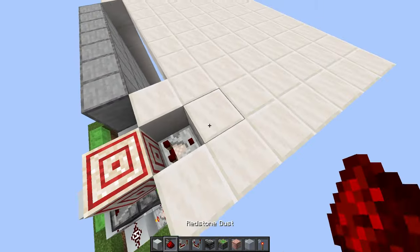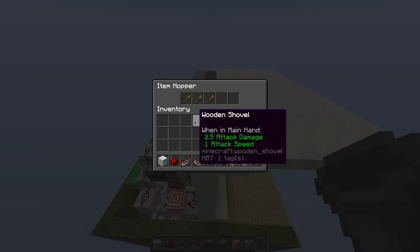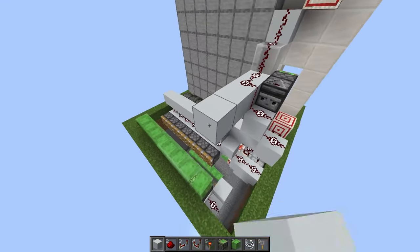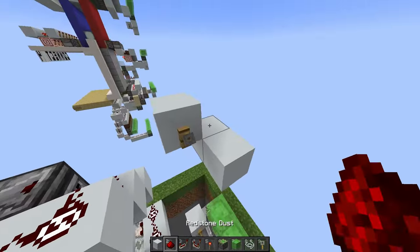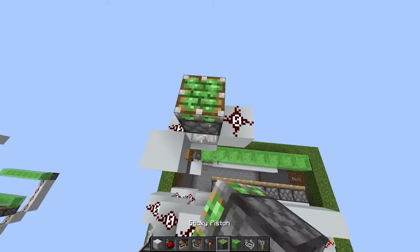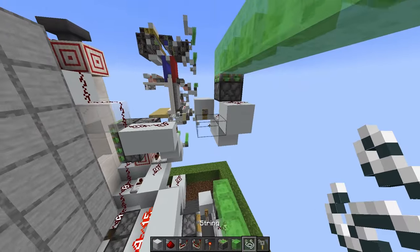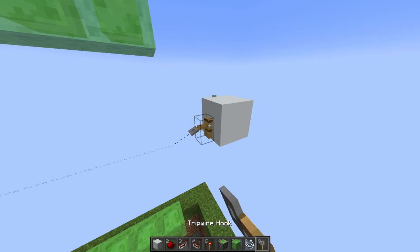Up here, place another redstone dust and a comparator on subtract mode. Place a hopper here and fill it with four wooden shovels — that should output a signal strength of 12. Place a block and redstone dust, then come out 3 blocks and build a platform. Place a tripwire hook, dust, and a repeater on the second setting. Place a block, more dust, and a sticky piston facing up with 8 slime blocks lining up with the ones below. Come back down, place a row of 7 string, come out an extra block, and place your tripwire hook.